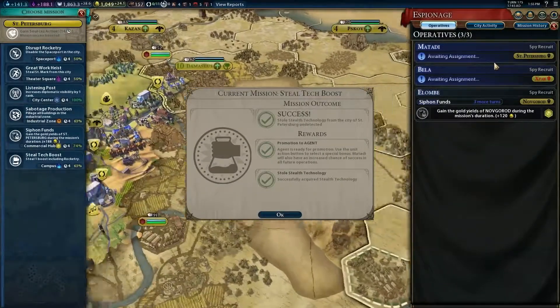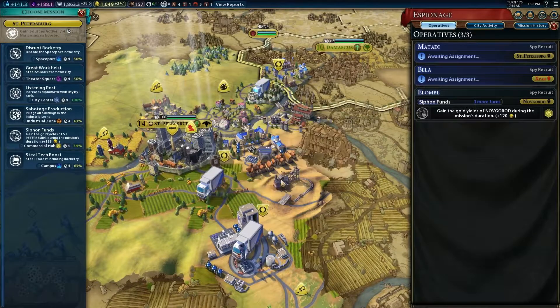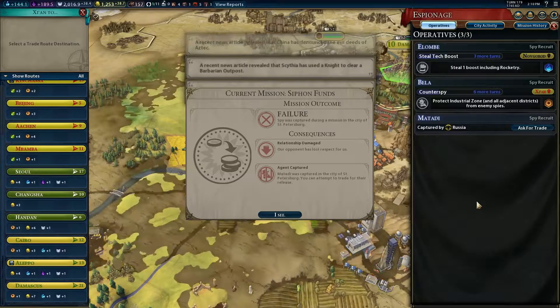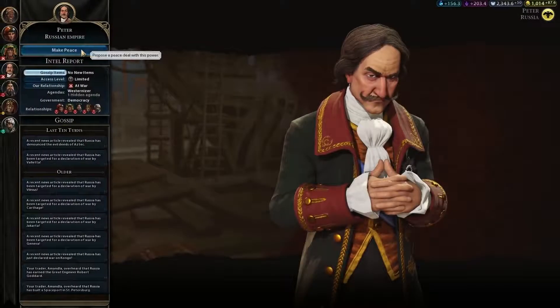Spies are extremely specialized units that allow you to conduct espionage in enemy cities. These activities range from allowing more diplomatic visibility, to sabotaging industrial zones, to stealing great works. You can also place them in your own cities to counter other Civ spies. Unlike any other unit, spies can be captured. If this happens, they can be traded back to their original owner via diplomacy.